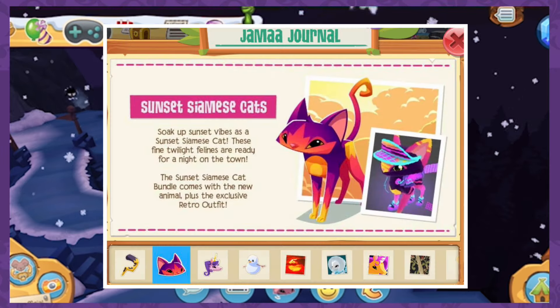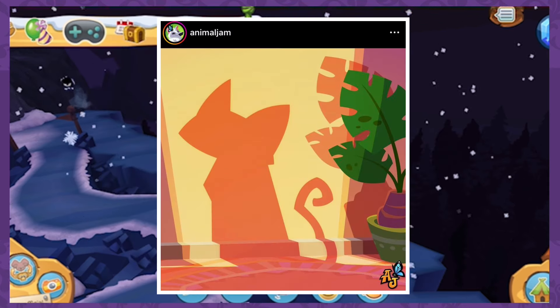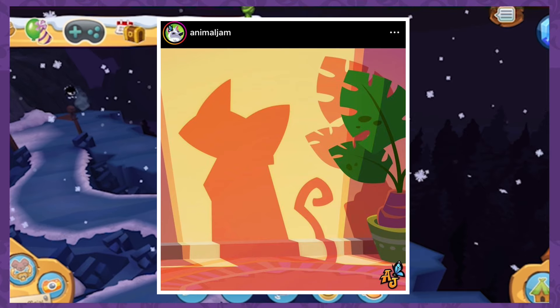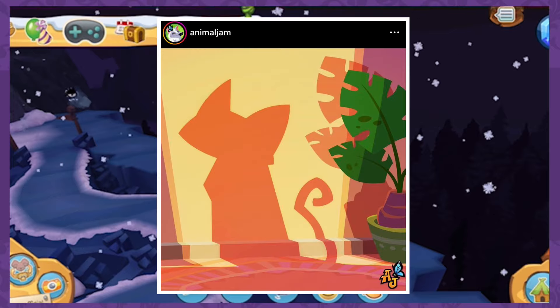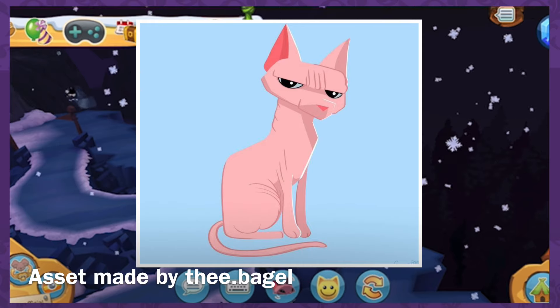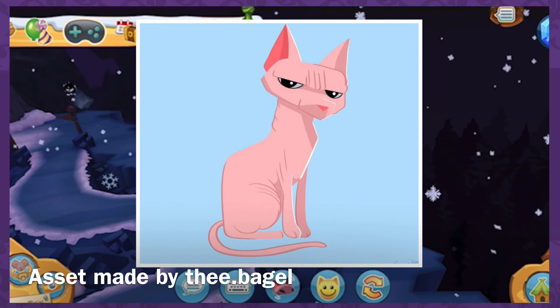The reskin for this month was the Sunset Siamese Cat, which was a huge letdown for many people. Animal Jam HQ did a sneak peek post on Instagram showcasing a cat's shadow, and many players assumed it was going to be a sphinx cat or any other new cat, since they've made a few cats already and it wouldn't be too hard to take an existing model and change it a little to create a new breed.